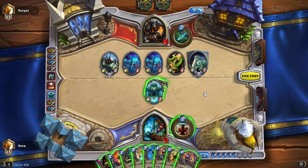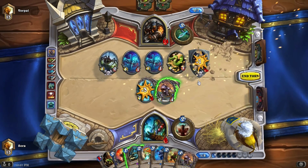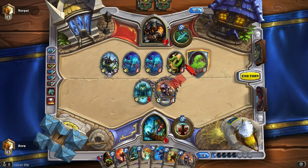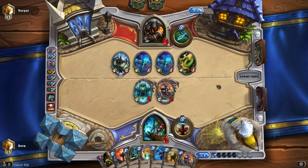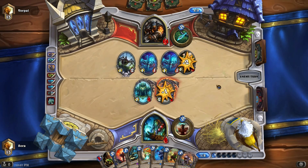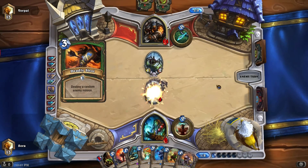I have two Old Murk-Eyes in hand. We're gonna play one Old Murk-Eye, do that, then use the second Old Murk-Eye to kill there — and we should be able to kill next turn hopefully, because we'll be able to double Murk. Okay, so we focused on killing that. Then Deadly Shot — oh, this Hunter. I knew Bronze would be my wall.